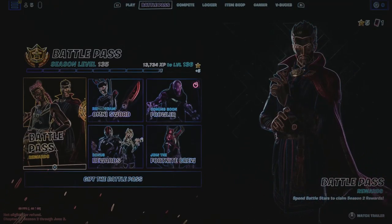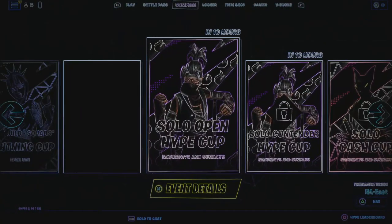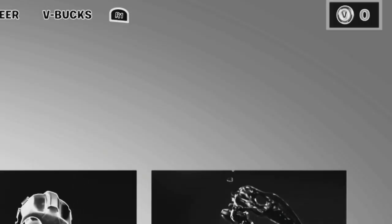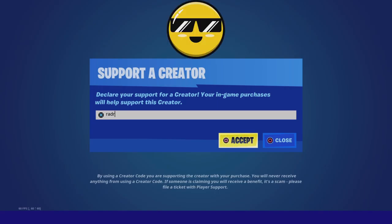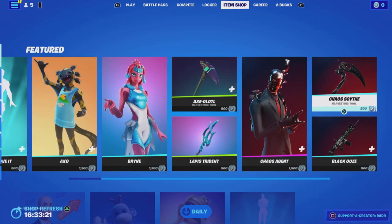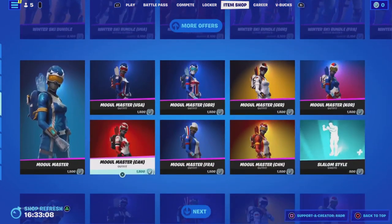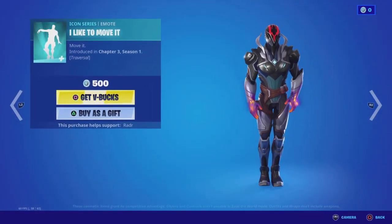Hello! I'm a bit bored today so I thought I should play a bit of Fortnite. There's some new stuff in the item shop but it costs three bucks. I don't have my own creator code yet, but hopefully I will get one. It would be really nice if you used the code 'Radar' — he's my favourite YouTuber — just type it in and press accept. Comment down below what's your favourite emote in the item shop; this one is definitely mine.